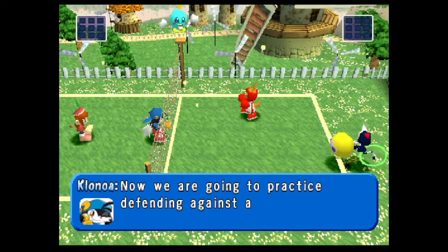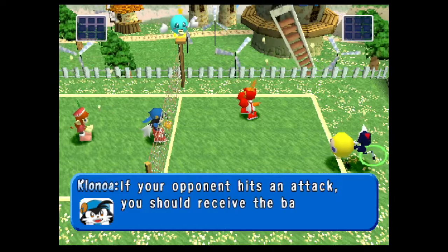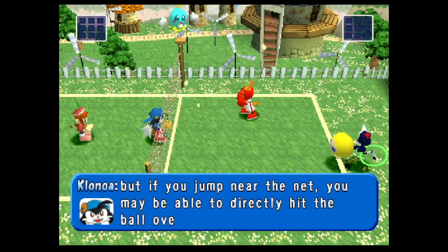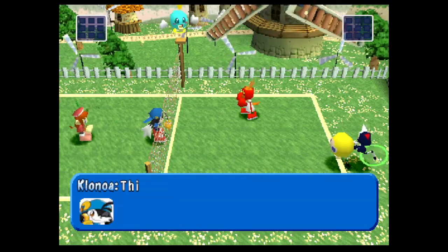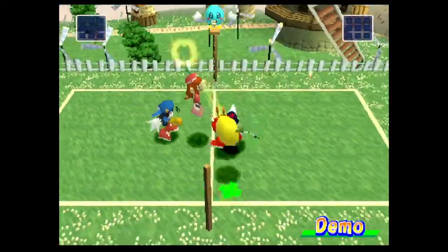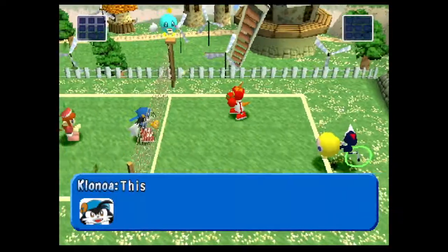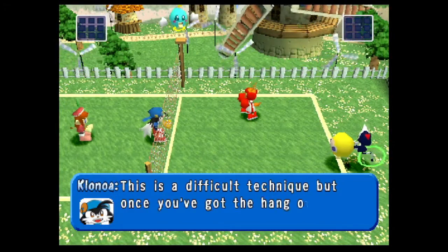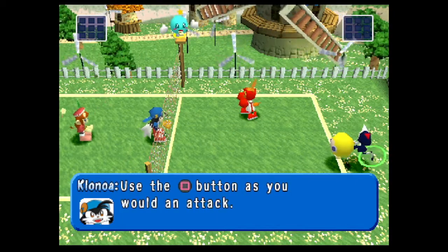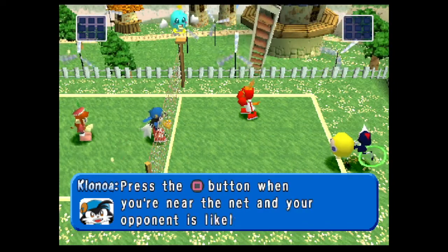First class players have to be very good at defense as well as attack. Now we are going to practice defending against an attack. If your opponent hits an attack, you should receive the ball. But if you jump near the net, you may be able to directly hit the ball over the net — this is called a block. This is a difficult technique, but once you've got the hang of it, it will be very useful. Use the square button as you would for an attack, pressing it when you're near the net and your opponent is likely to attack.